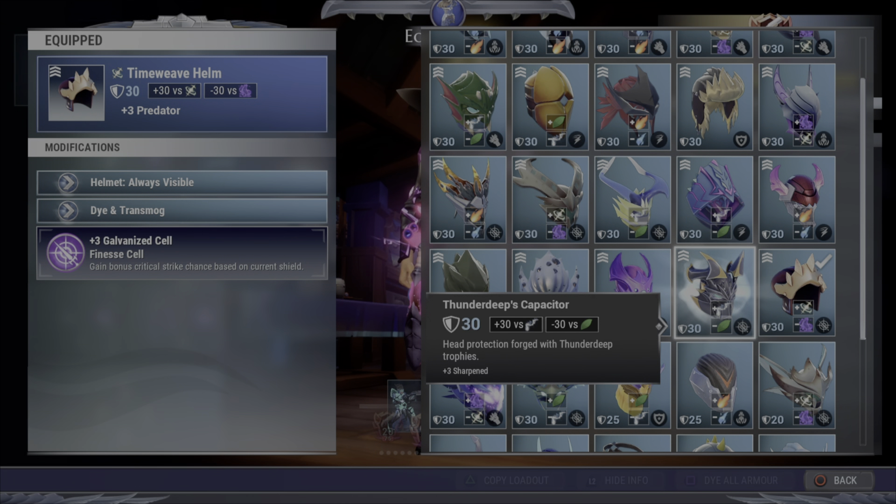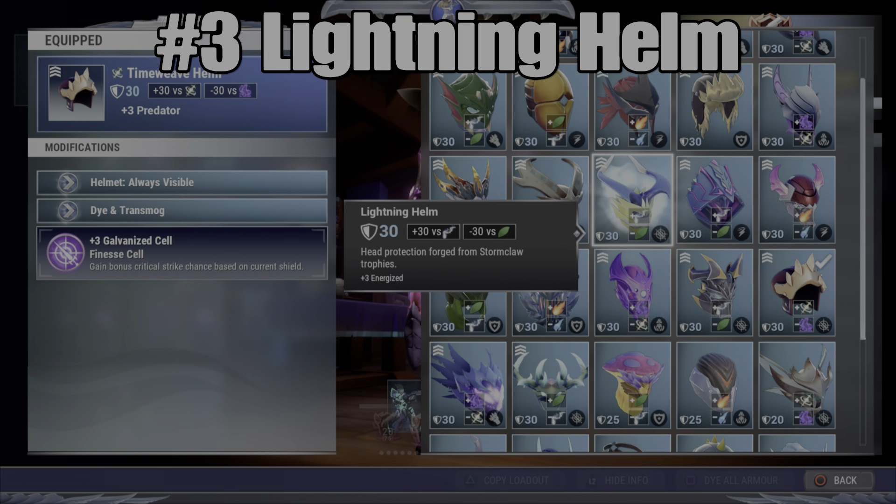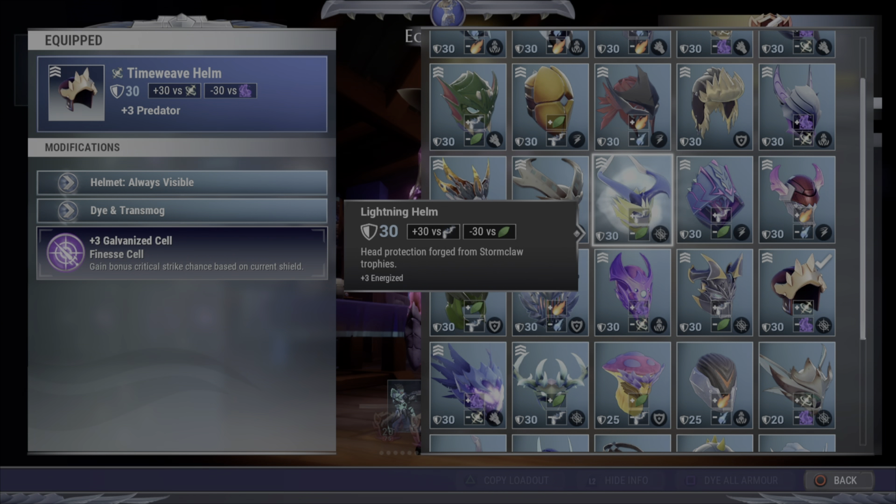Moving on to the top three: the third one isn't super great for every build, but it's super good for a couple builds, including Sword. For veterans, that kind of gives it away - we're talking about the Lightning Helm, because it's got Energized on it and a Technique Cell. Just throwing on this helm gives you the ability to get Energized 6, because you can obviously stick the other one in your Lantern, and you're set to go. Absolutely a must-take for sword builds, and you could also run it on a Warpike build or an Axe build, but it's especially key if you're a sword main.